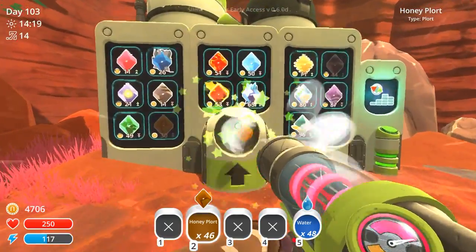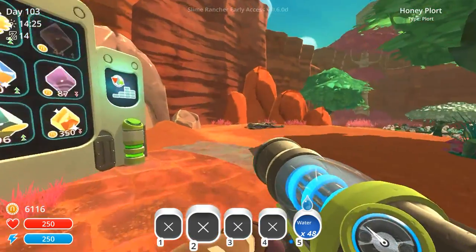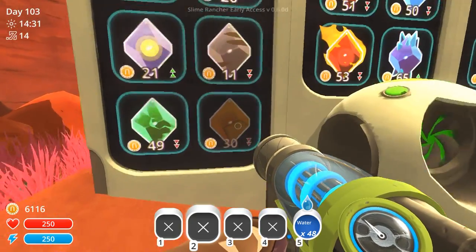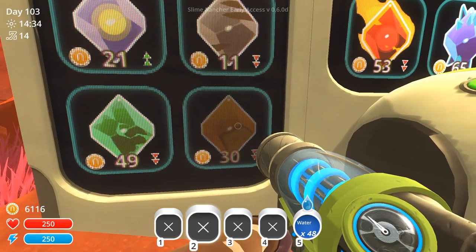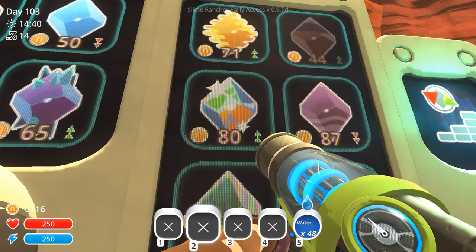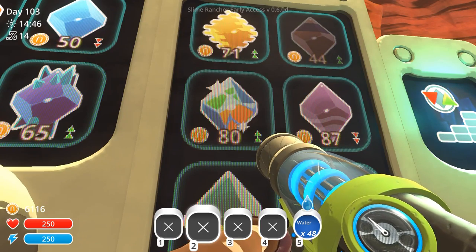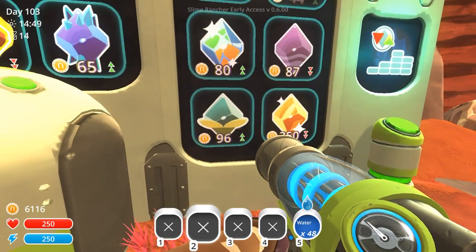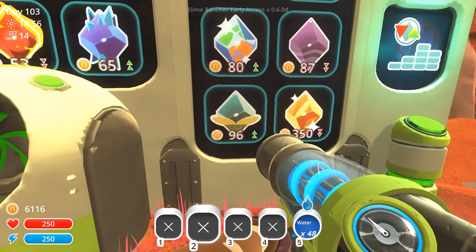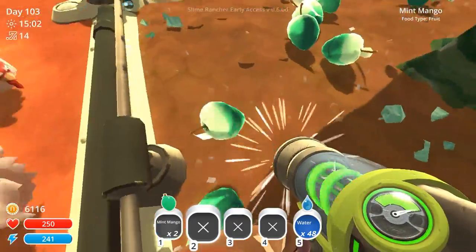Our ranch became famous and got this slime statue because we made our money on honey plorts. It's not the best day to sell but I'll chuck them in anyway. We're going to upgrade our ranch pretty soon so honey mint's group will produce a steady level of honey plorts from the moss blanket. Over inside the caves we're going to have mosaic slimes in the future, so queen rose quartz and her court of mosaic slimes will make us a ton of money. And over here we'll have a beautiful garden of tangle slimes for those extremely valuable tangle plorts.